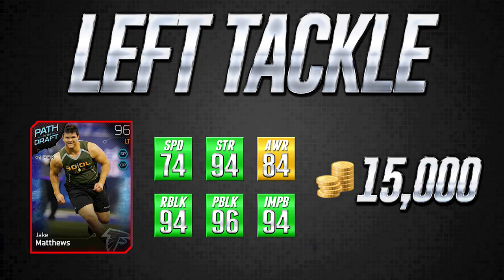At the left tackle position, 74 speed is actually a green attribute — green means good, yellow means decent, and red would be bad. 74 speed is not good if you compare it to wide receivers, but comparing it to other left tackles in this game, it's right up there in the top tier. Speed is an attribute a lot of people overlook with offensive linemen, because when you're pulling with your offensive line it's very important they get down the field and make blocks. The six attributes we're focused on today are speed, strength, awareness, run blocking, pass blocking, and impact blocking.